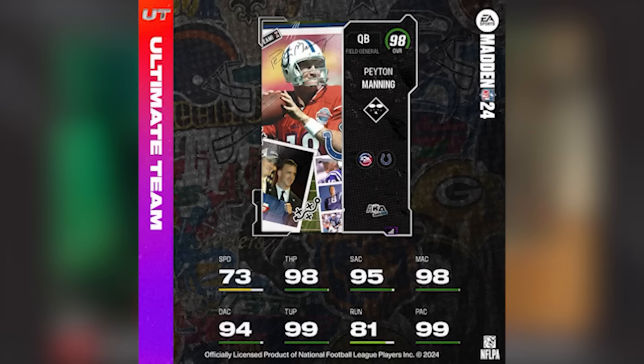We start with Peyton Manning, 98 overall AKA Cruise card: 73 speed, 98 throw power, 95 short throw, 95 mid, 98 deep, 94 throw under pressure, and play action both at 99. His throwing on the run is not so great at 81. Now let me show you the Eli Manning card as well.